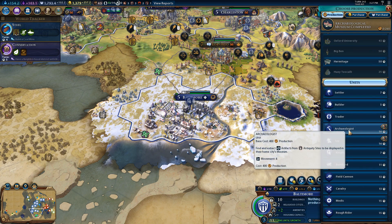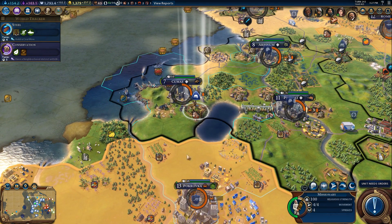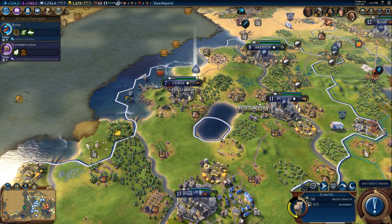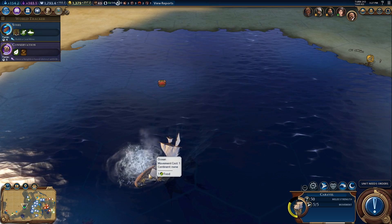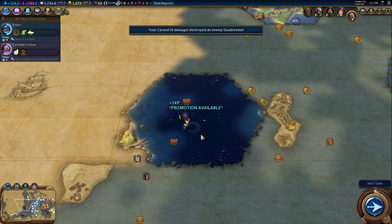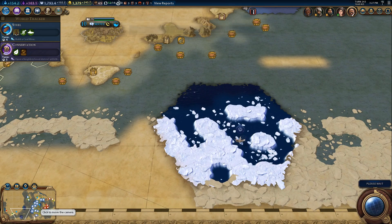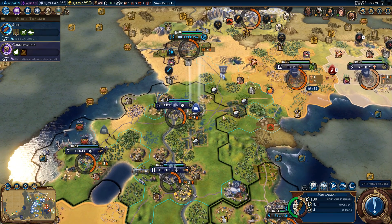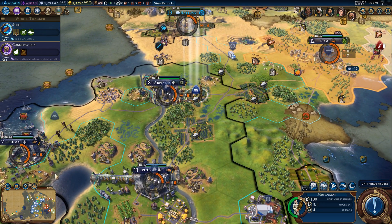Oh yeah, you have — oh, you can build an archaeologist! You have some use now! Boom! Plus 200 craggies — that's what I like to see! Let's go! Boom! Now he can get promoted. Boom!